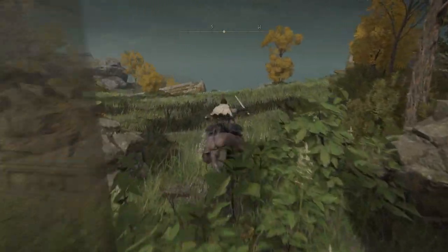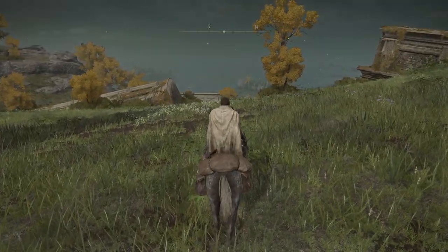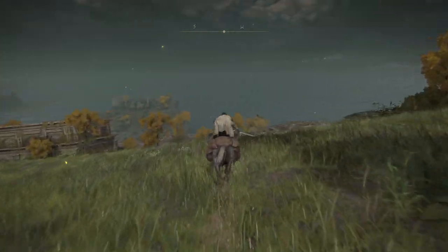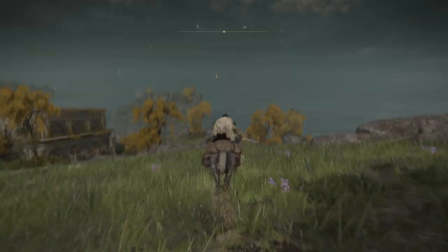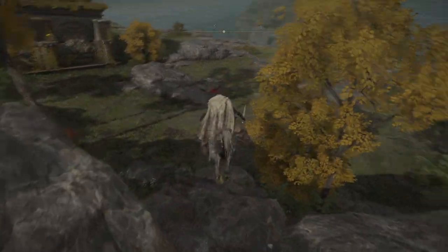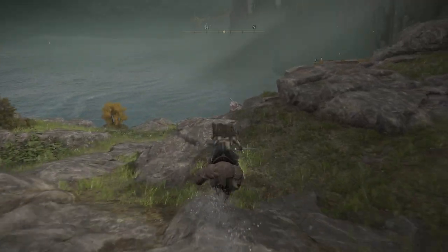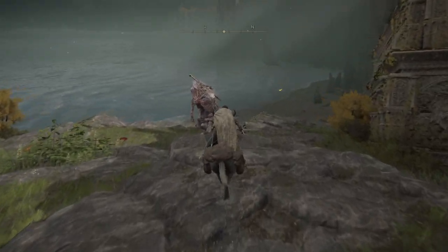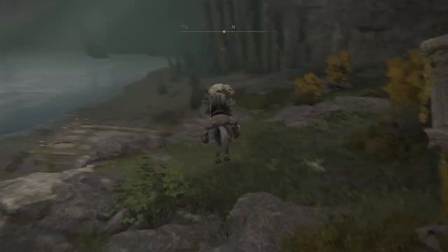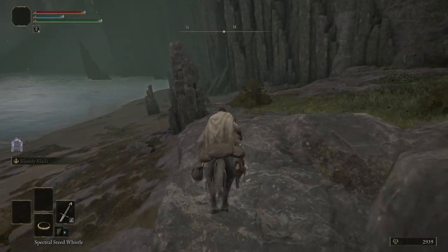We're just going to ride back down to where we were. From the Church of Ella, you want to head to the south-southwest, and essentially you'll be heading towards the coast and towards the ocean. Head down and you'll see some birds on your right, which are going in the right direction. Be careful not to jump off and take too much fall damage. You're going to come across a giant — if you see the giant, you know you're going the right way. You can simply run past him; he's not too much of a bother as long as you don't get too close.